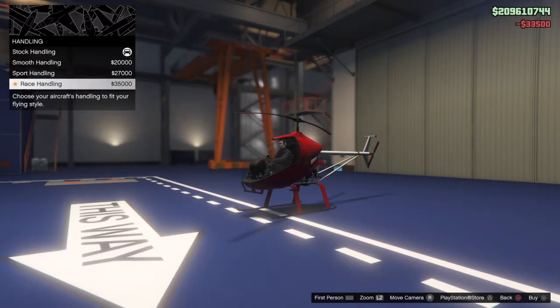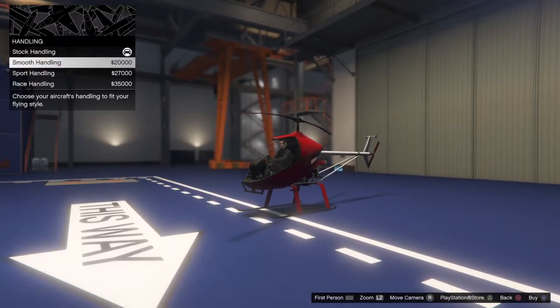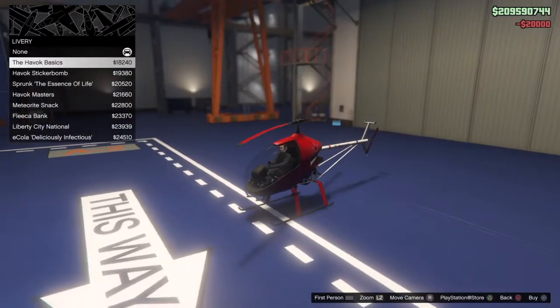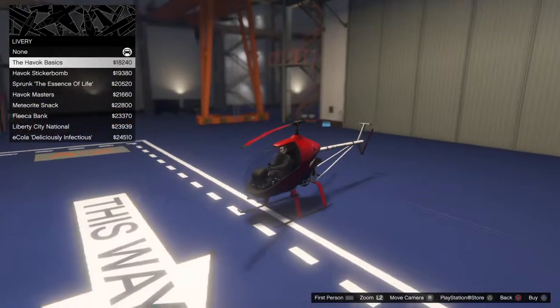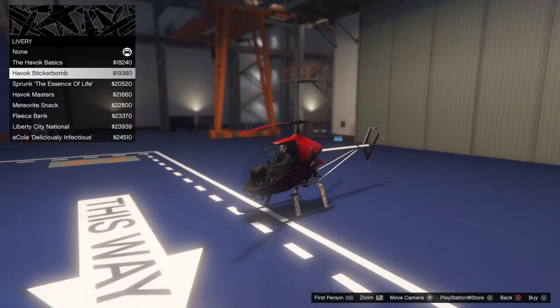Engines is thirty-three five. Handling thirty-three thousand thirty-five. For the grease again we're gonna go with smooth. And here we have liveries — we have the Havoc Basic which is just putting the star on it. You can see it has the Nagasaki logo on the beam.